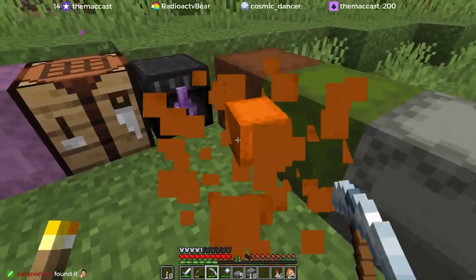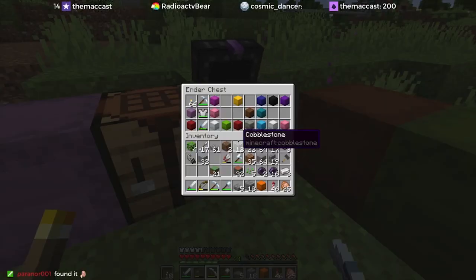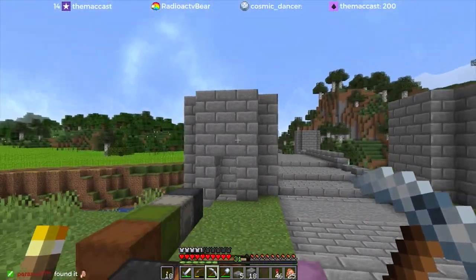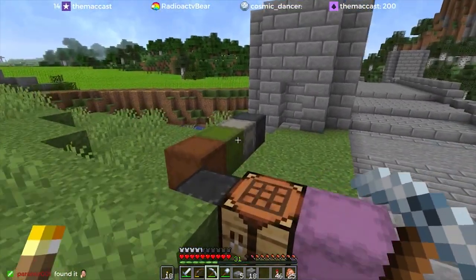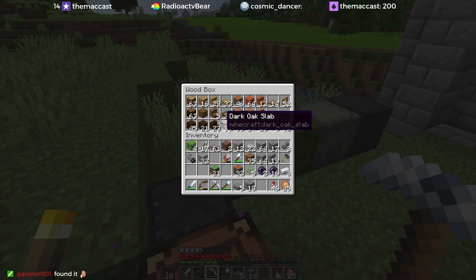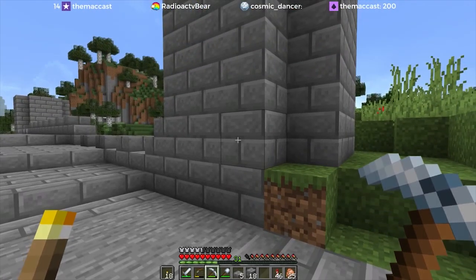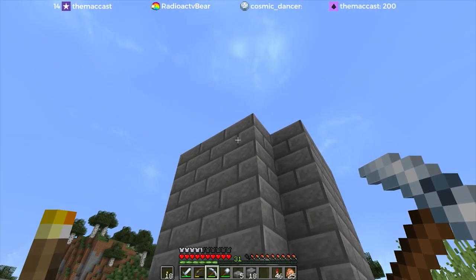I also don't like roofs that go up in solid blocks, like super steep. I find them feeling very first-day in Minecraft. So I think we're down to deciding between dark oak and probably spruce. That's probably where we're going to have to hang our hat. And this is 1, 2, 3, 4, 5, 6.